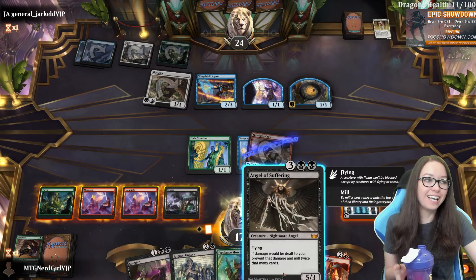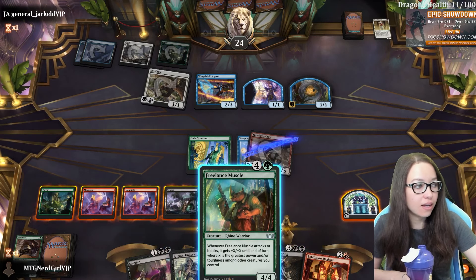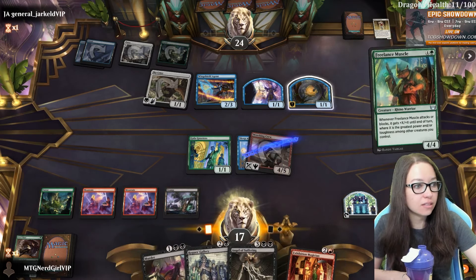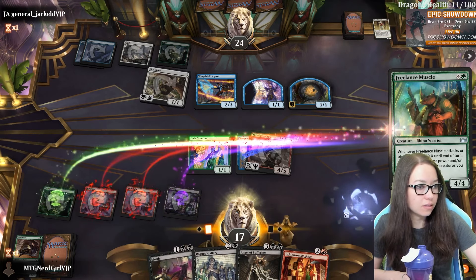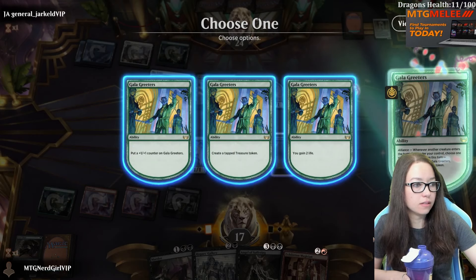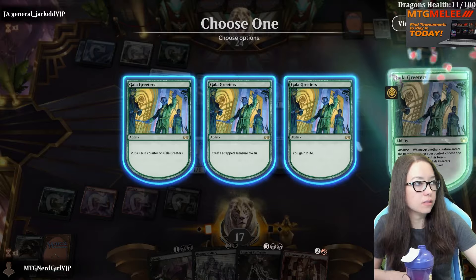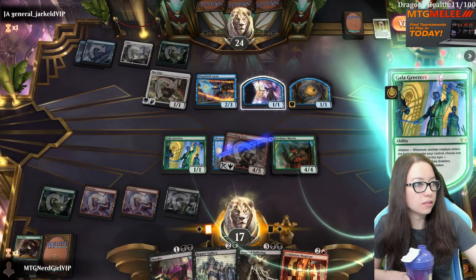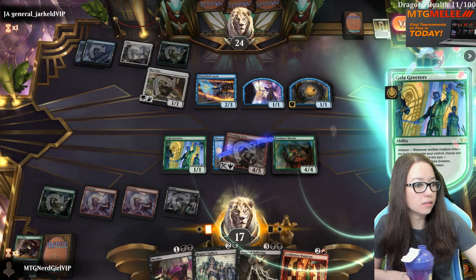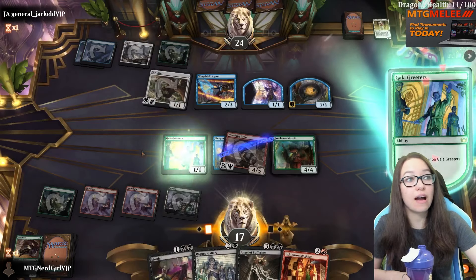They have a fish token. I'm a little scared of this Angel of Suffering now, but you know, it's fine. We can also start gaining life should anything get too far out of hand. So I'm going to put a plus one plus one counter here.